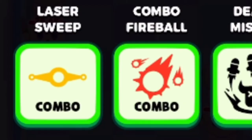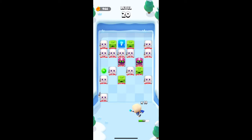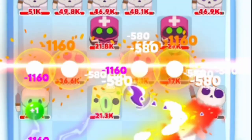Our next ability is a combo ability called Laser Sweep. The description is 'deals horizontal lasers every 50 combos.' Just like it sounds, every 50 combos it hits everything in the row horizontally, doing two times normal damage.